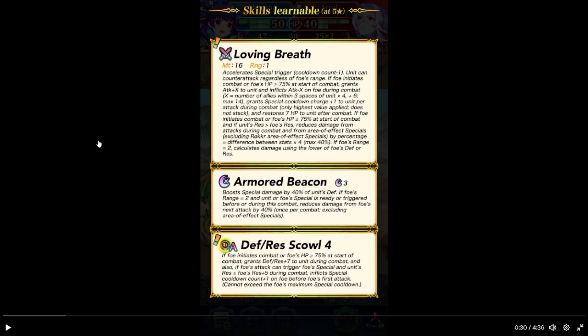Defense risk goes to 4. If foe initiates combat or foe's HP is at 75% or above at the start of combat, grants defense and res plus 7 to her during combat. And also if foe's attack can trigger foe's special, and her res is equal or greater than foe's res plus 5 during combat, inflicts cooldown count minus 1 plus 1 on the foe before her first attack. Cannot see matching cooldown can follow up.